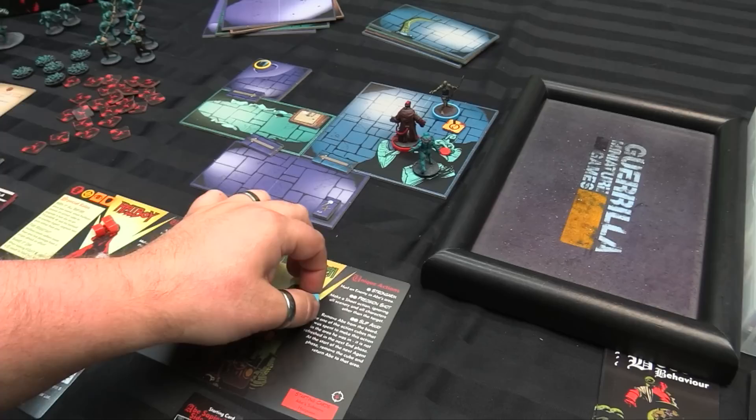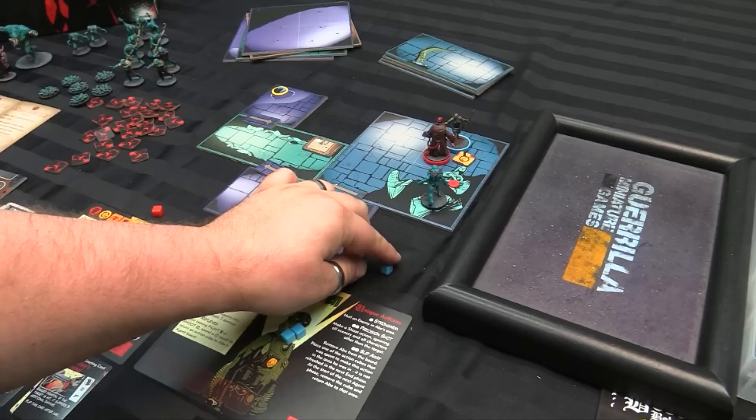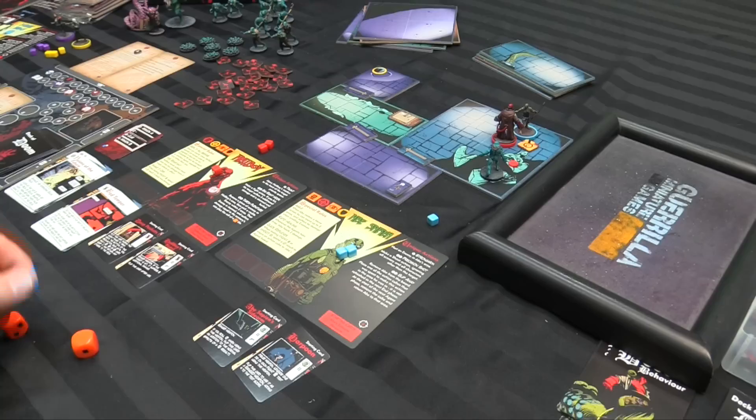Let's do some looking — Abe's already standing in that square, he might as well take an examine. Hellboy can move first into the same square, and then Abe's going to do his examine roll with Hellboy boosting it. That means he gets orange and two reds, because Hellboy's assisting with Seen It All Before — whenever he assists, it upgrades two dice instead of one. We get to six — awesome, so we get two pushes on the insight track.